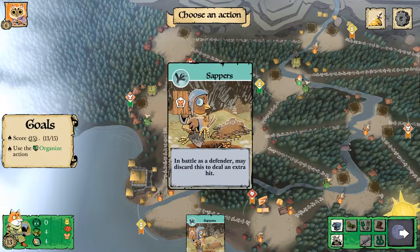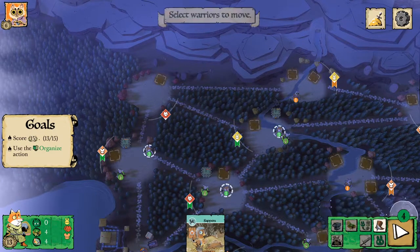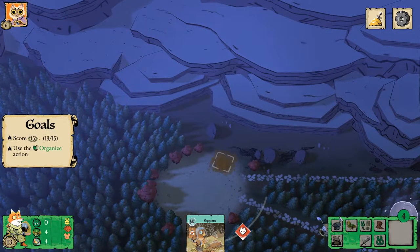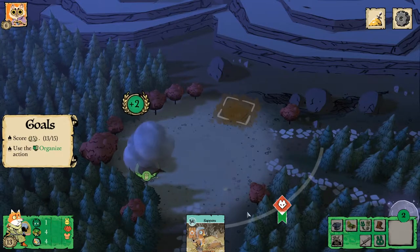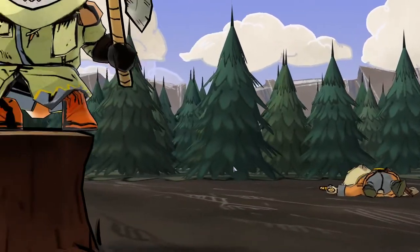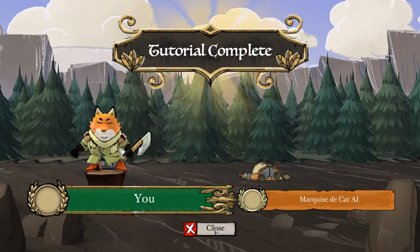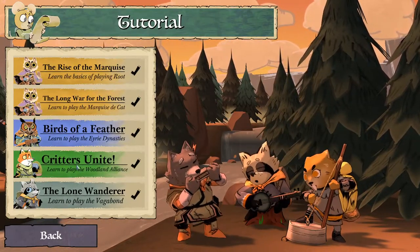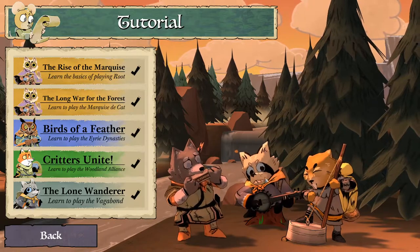What we're actually going to do is move one of our guys over here to raise sympathy. You can see how quickly Woodland Alliance can get out of control. You can pull off some really cool plays with them if you've got that big brain energy. I've seen it happen — it's been depressing every time.